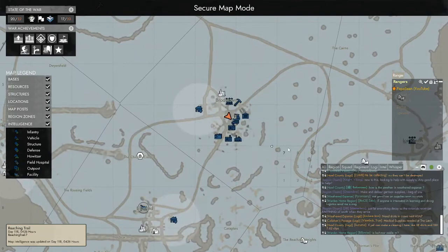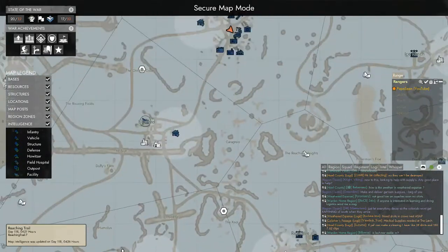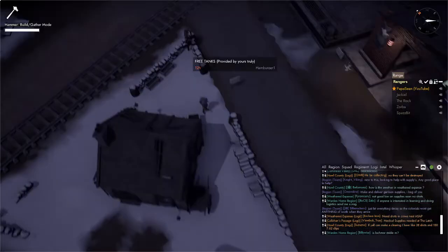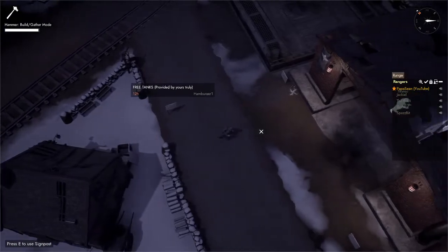The one that you're looking for is a garage, so you can look at different towns and proximity to the front, things like that. And if you find a way that's got a garage, you can go over there, and chances are there's going to be materials for anything in the garage.